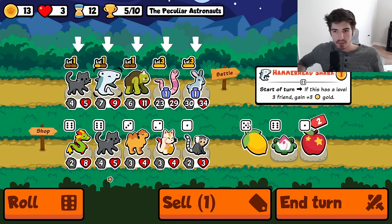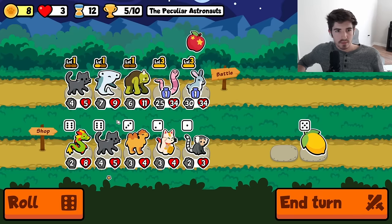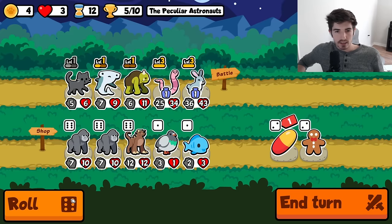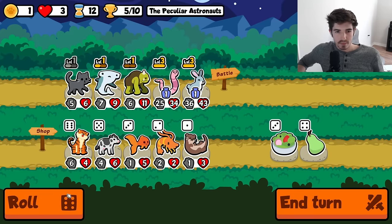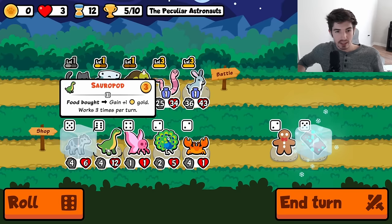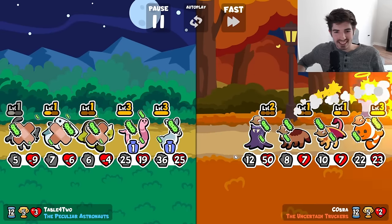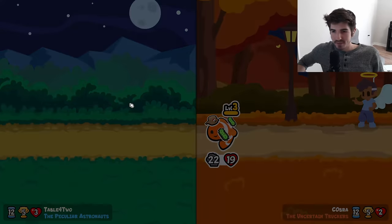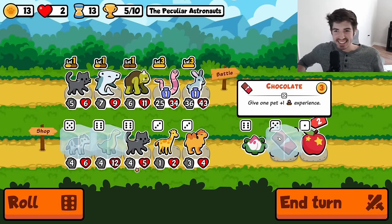Maybe we get rid of the hammerhead — might be the way to do this. I'm not convinced we don't need the hammerhead. Actually, we can swap him with a sauropod — we'll do that. Okay, this is so disgusting — that build, vampire bat into microbe, is the most cringe build. Oh, I hate it.